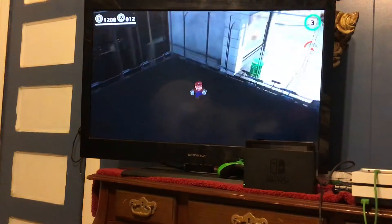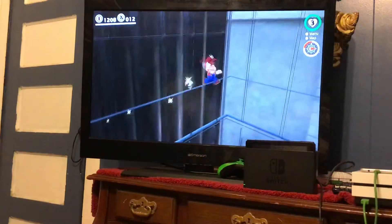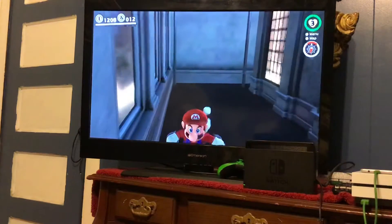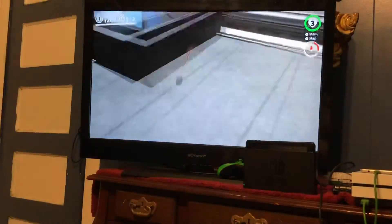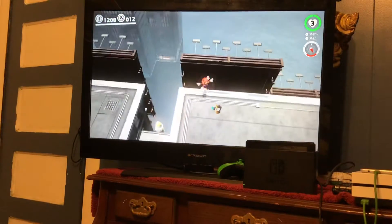So basically you just want to stand about right here. Ground pound and roll. And you can go through the buildings — you can explore a little bit, you can jump through this building, you can jump into here. You can also get up and then capture something, like one of those yellow poles up here, and then you can fling yourself out of bounds.